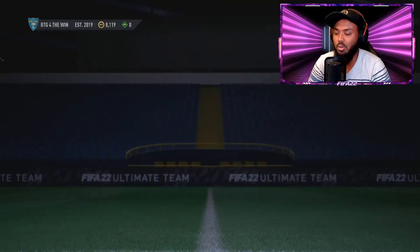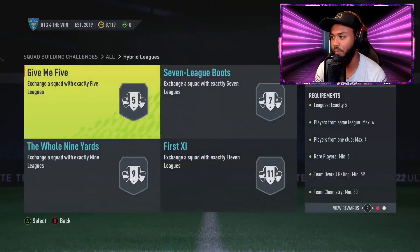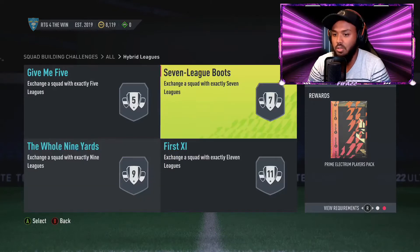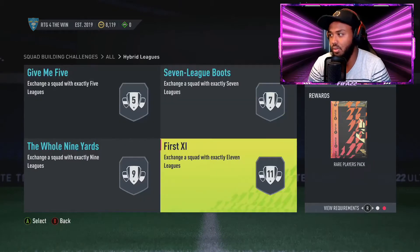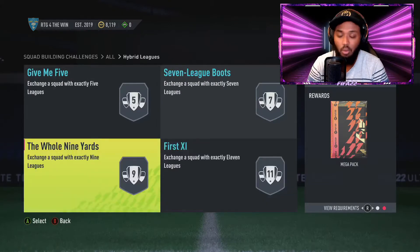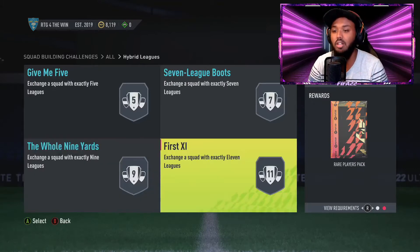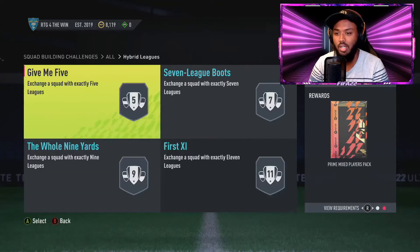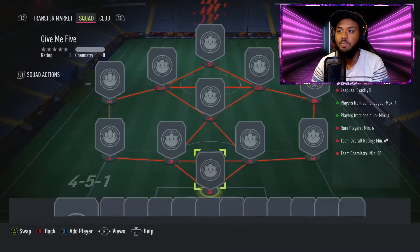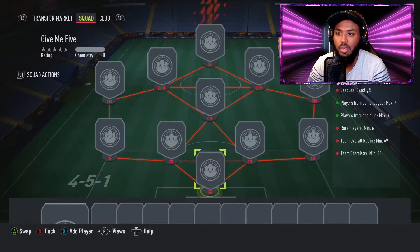We're going to start with hybrid leagues. I find these to be easier - I've already done these SBCs on my main account. This is the Road to Glory account. This one says give me five, seven league boots, the whole nine yards. In my opinion these two here are the most straightforward, but let's try and do it from here.